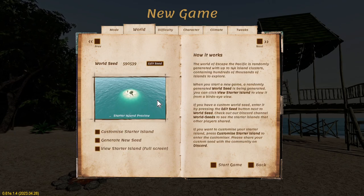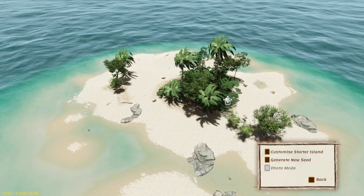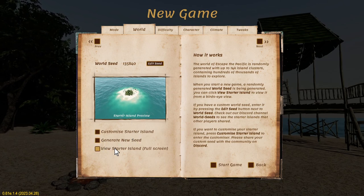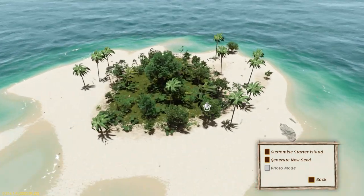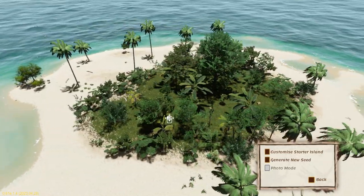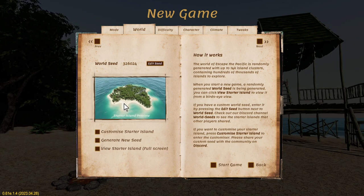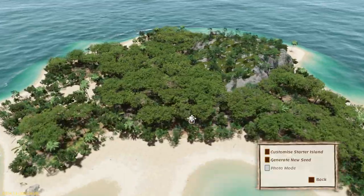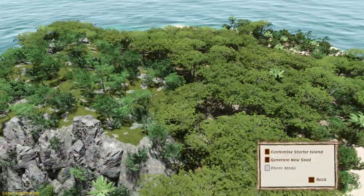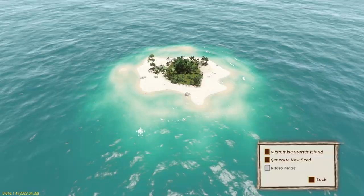Next we go to world and it'll generate an island. We can have a look — this one looks pretty small, there's not much there. If you don't like the island that you see, you can generate a new seed. You can hold down your left mouse button and spin around to have a look at what's there. So we'll just have a look at a few more. That one looks pretty big — plenty of stuff on that island. That one's maybe too big for us. You can just keep generating a new seed until you find one that you like.